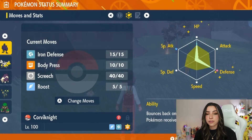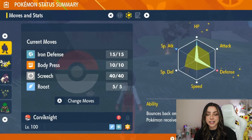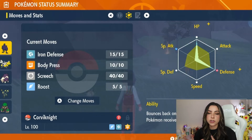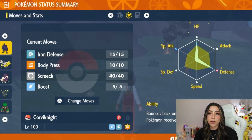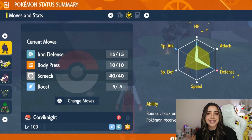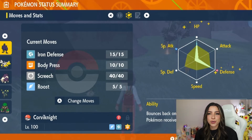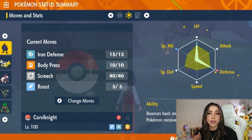If you get three screeches off — which is what's recommended — you would be able to get Rillaboom to minus six defense. The only caveat to screech is that it's not a 100% accuracy move, so if you do get unlucky and miss a screech, it could put you a little bit behind. Realistically, before I went into this raid I probably should have PP upped roost, but hindsight is 20-20. This is a pretty straightforward strategy, so let's hop into the raid so you can see exactly how it works.